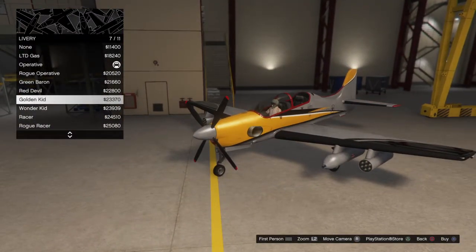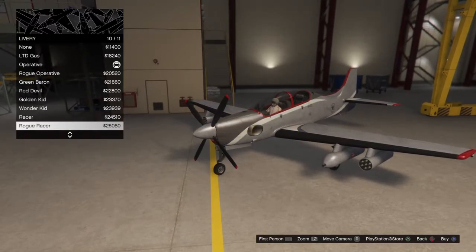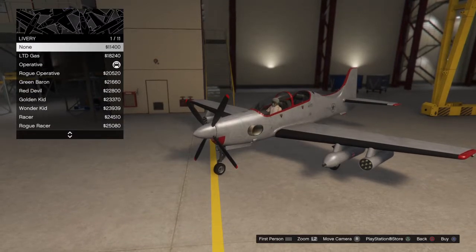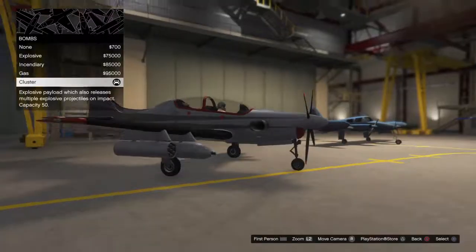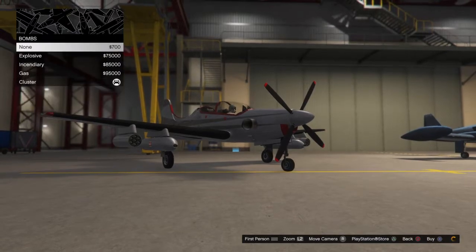Golden Kid, Wonder Kid, Racer, Rogue Racer — and that's it for the liveries. Then respray, you already know that. And then weapons — you can actually put every kind of bomb there is on this plane.